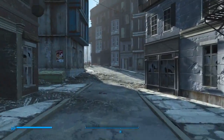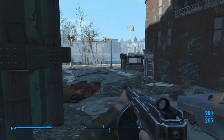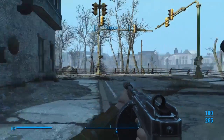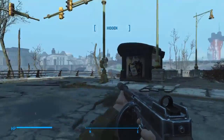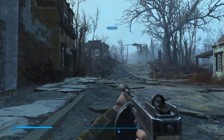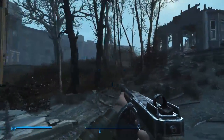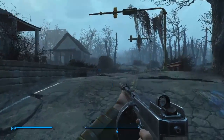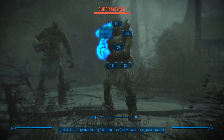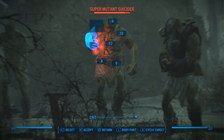Since Danse is going to be a problem, I'm going to roam over here to Oberlin Station and get that settlement going — it's going to be the place where I put my good farms and settlers. It's right close to Hangman's Alley, so it'll be a really good spot. Right over here there's normally a battle event that happens pretty much every time unless you just killed somebody here.